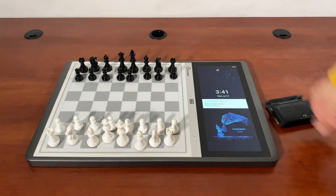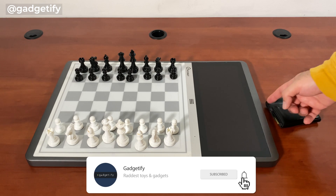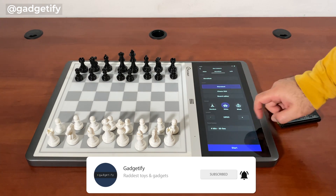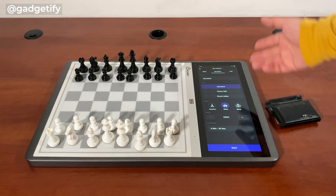It has a trainable AI. It has Starfish Maya, Lita Chess Zero. You can play all kinds of games. You can go to lichess.com or chess.com and play on this.